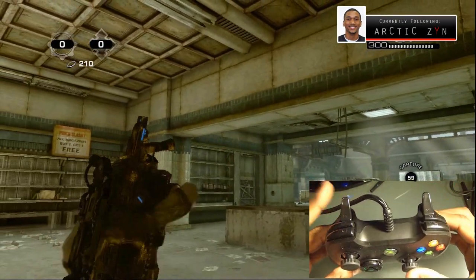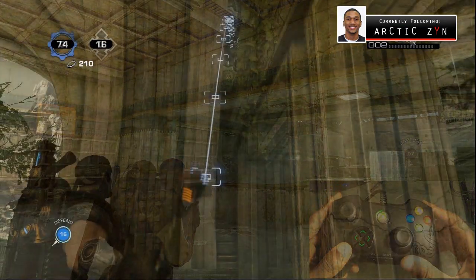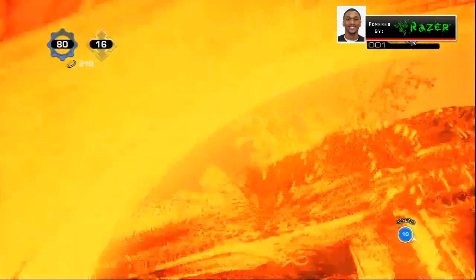One more time: quick grenade is right trigger then left trigger. Here's that quick smoke grenade for you guys. Now here's a few other little bank shots that you can do — this isn't a quick grenade technique, but you can use quick grenades to throw them.